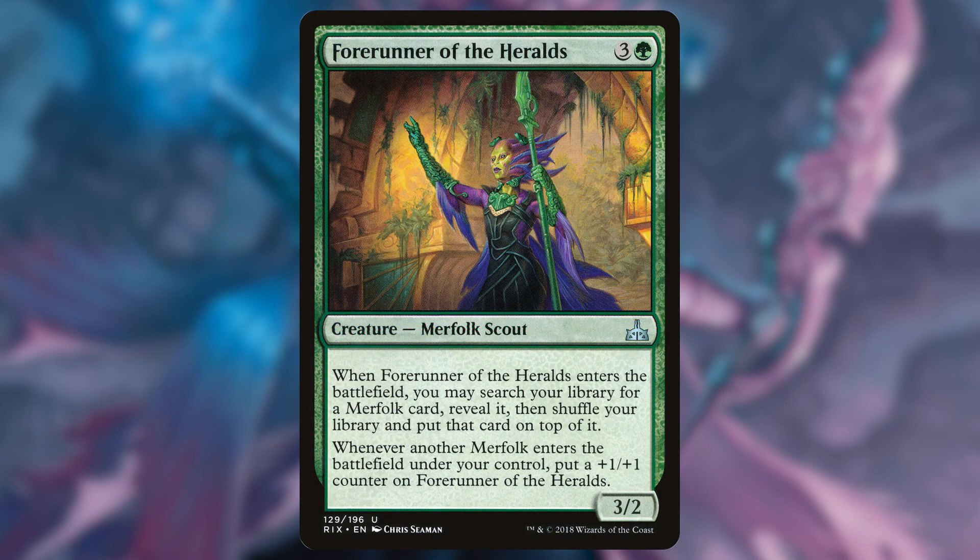Next, we have Forerunner of the Heralds. This lets us tutor for any merfolk and put it on top of our library, and whenever another merfolk enters the battlefield under our control, this gets a +1/+1 counter. Really great stuff right here, and just 27 cents.